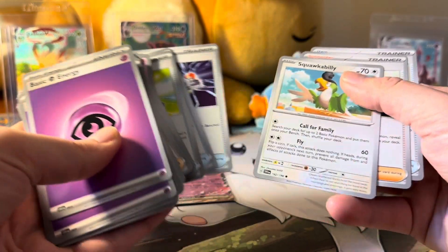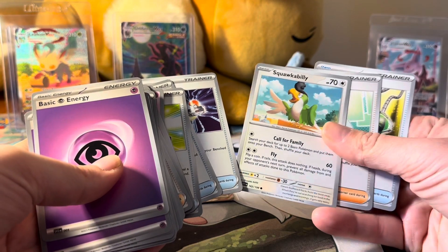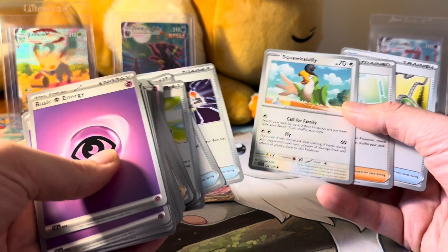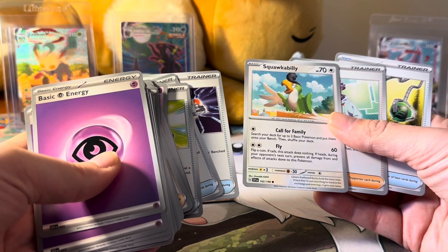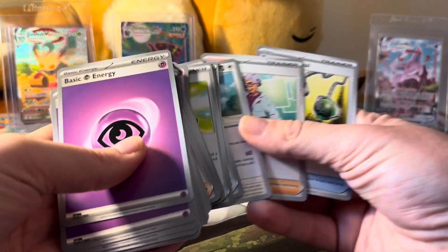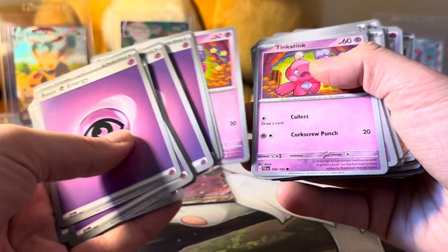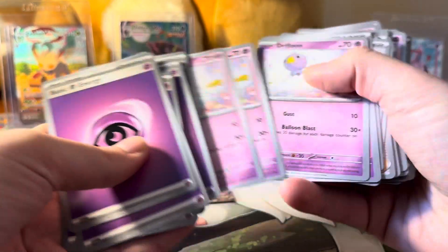We got Squawkabilly — you only want one in your deck. This isn't the EX version, but it's a Call for Family card where you can pull basic Pokémon out of your deck. There are a few cards like this — the Call for Family Eevee is one of them — and a few came out in Paldea Vault. Let's go back to the Tinkatink cards.